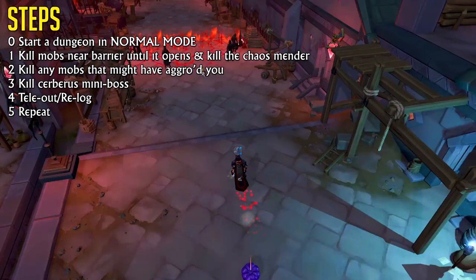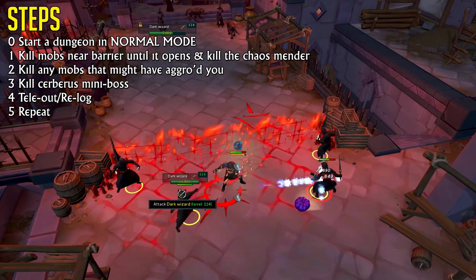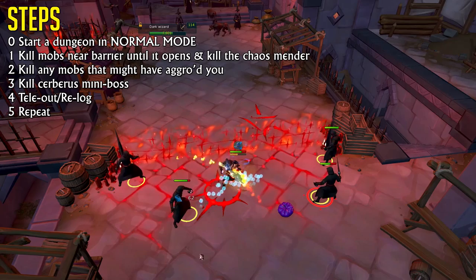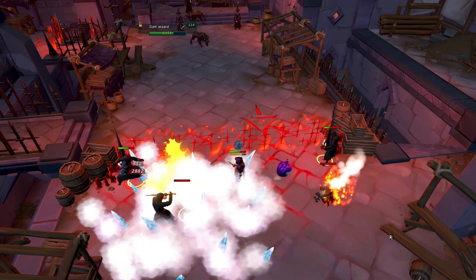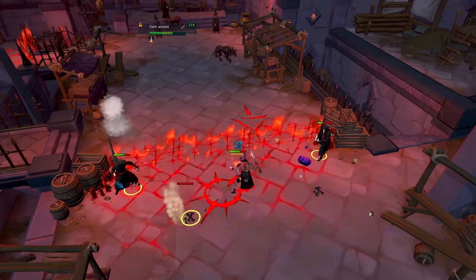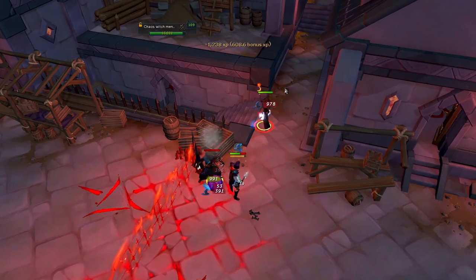All you need to do is clear one group of mobs, walk like 20 or 30 meters and kill the mini-boss known as Cerberus Juvenile, which will provide you with 5,000 Dungeoneering tokens every single time. You just want to be sure that no mobs are following you, especially not this Chaos Witch Mender.